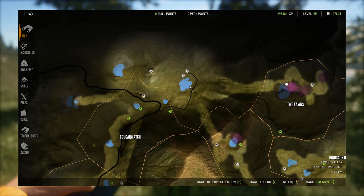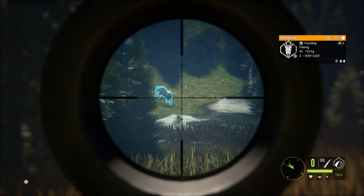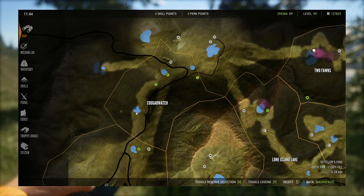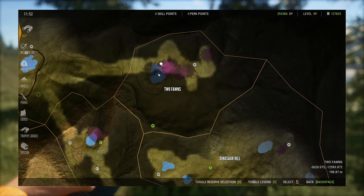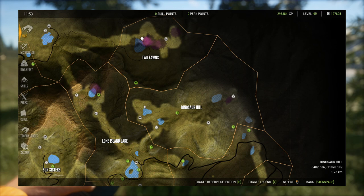Moving up to Settlers End, this lake up here in Swiss Valley is probably the best spot simply because it has some of everything. I've seen mountain lion, elk, turkey, mountain goat, and bighorn, and I believe I've even seen some mule deer around that lake. I really like the mountain goat, but some of these little lakes especially down here in Cougar Watch have a ton of animals — black bear, mountain lion, bighorn. Then we have the Crooked Hills region, and all the lakes are going to be good there too.